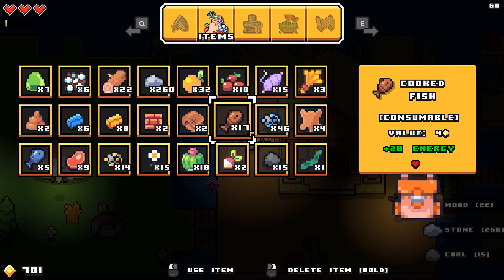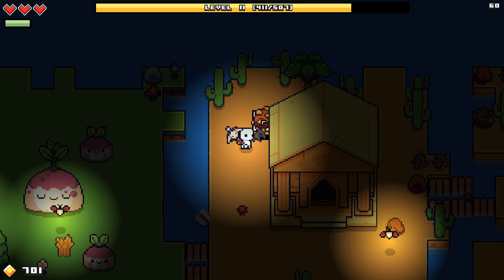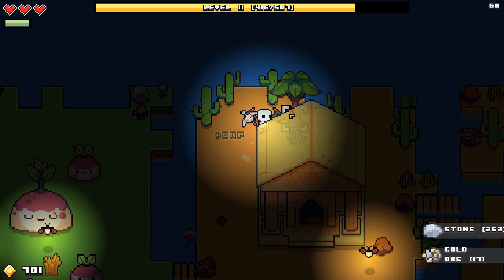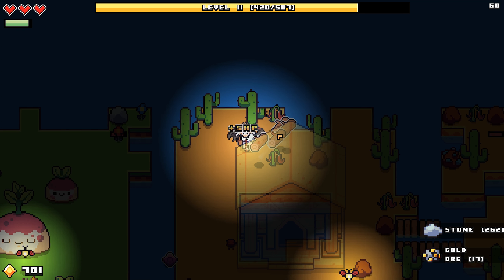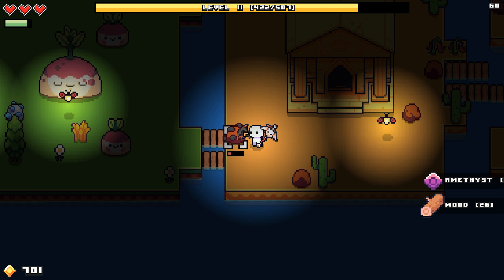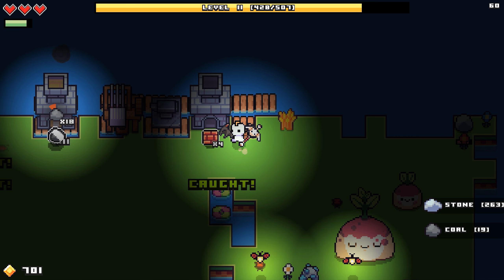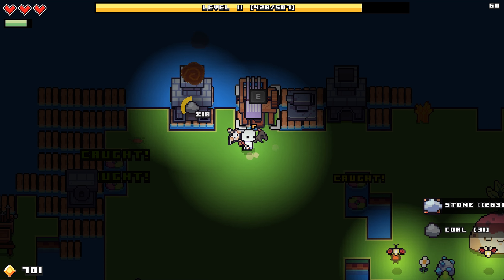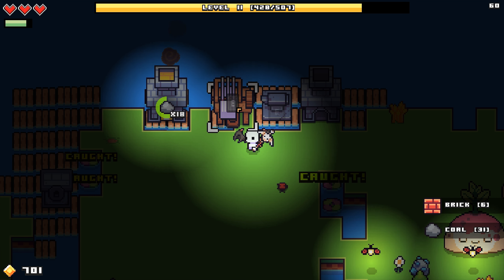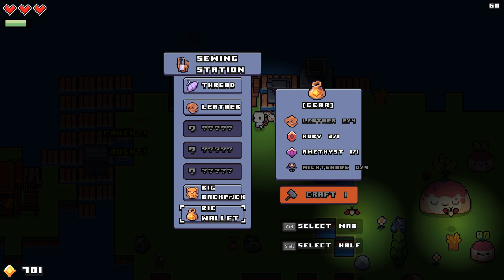Nothing has really changed all that much — this is not a new update, it's the same update we've been playing on. I accidentally picked up an amethyst. There are bricks and I was able to hold that, which is good.